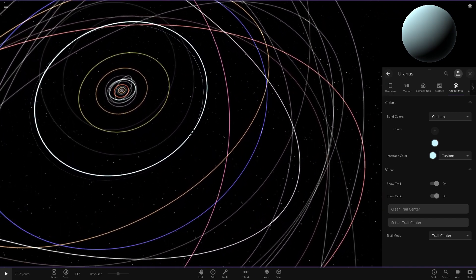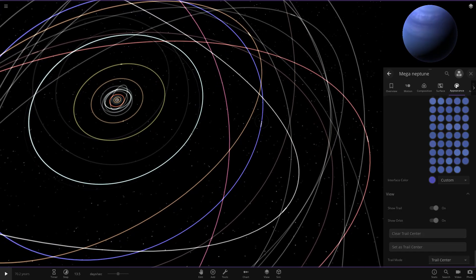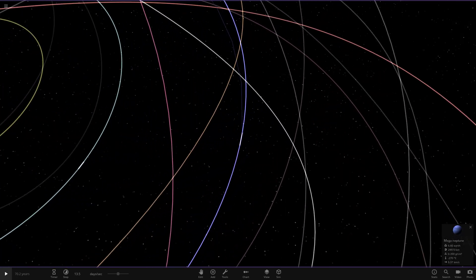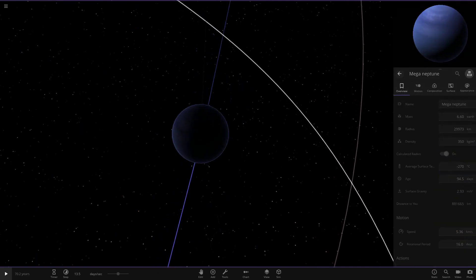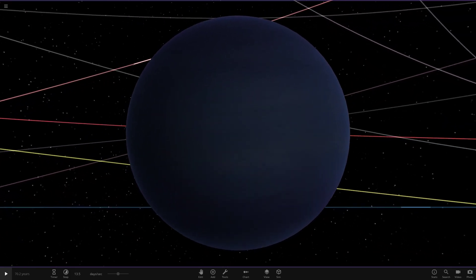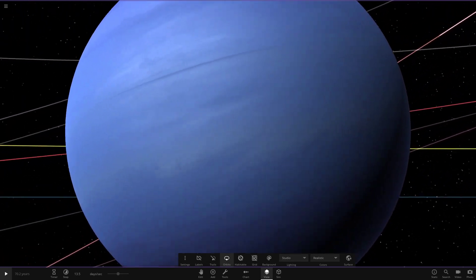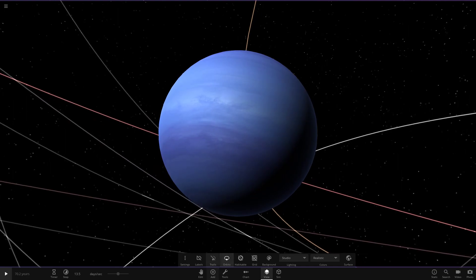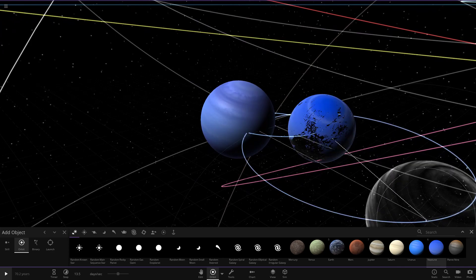Moving on to Neptune, we have the ultra-banded version which is based on and trying to go for a realistic sort of look — like a Neptune version of what we did with Jupiter. If we go ahead and zoom into it, it loads very laggy for some reason. Going into studio mode to get a closer look — it's quite similar to the regular Neptune but there's a whole lot more bands added than normal. Quite hard to spot, but if we compare it to the regular Neptune we can see the complete differences.